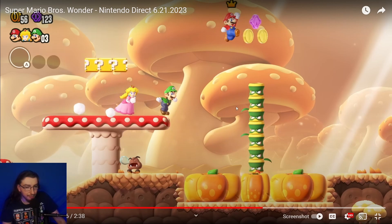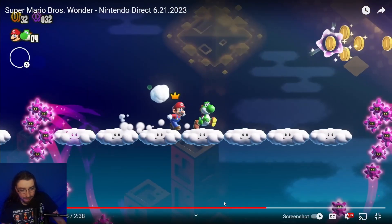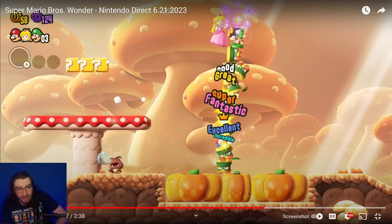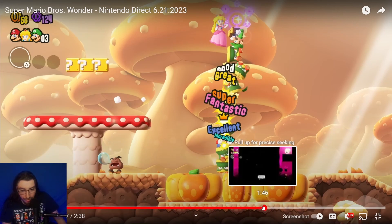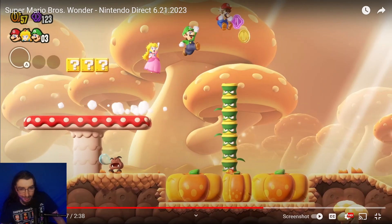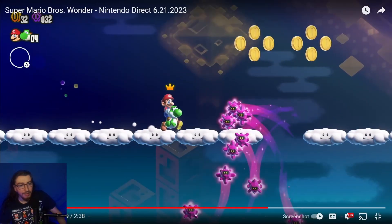We have a cloud-ish level with plant-looking things that Mario just goes kabam on. Hello Yoshi! The scoring words cycle through again. There is a crown over whoever is Player 1 — or maybe whoever is winning — but it looks to me like it shows who's the host. Yoshi is here and Mario can ride Yoshi.